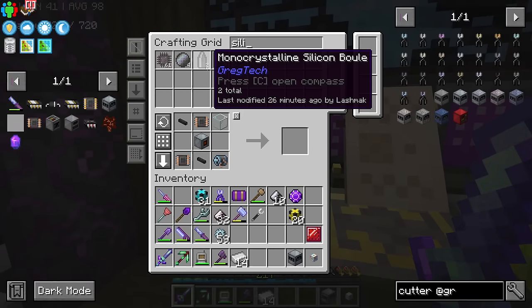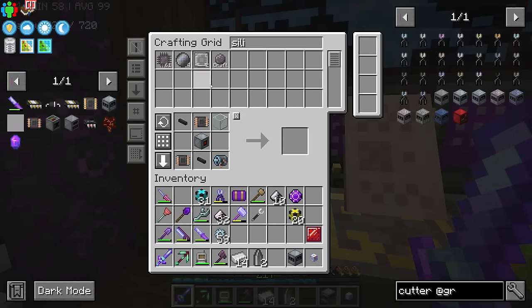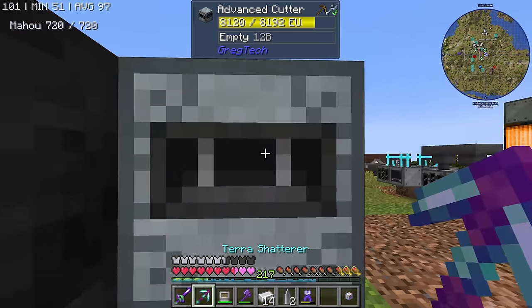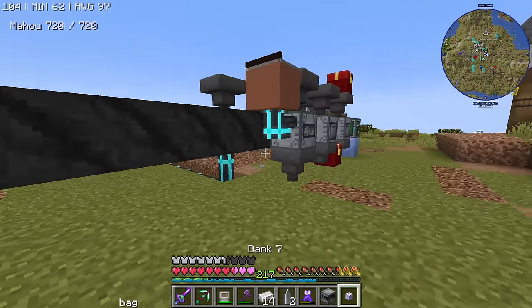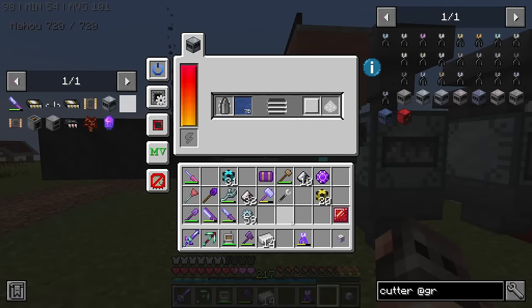We have also made some monocrystalline silicon and we need to cut them. I do have four in my inventory, but that was a quest reward, and honestly it's not that useful. Actually, we should put the cutter somewhere where it has access to water. Yeah, it's getting water. We can cut the silicon — that should give us the wafers, and we would be able to make diodes at a more efficient rate.